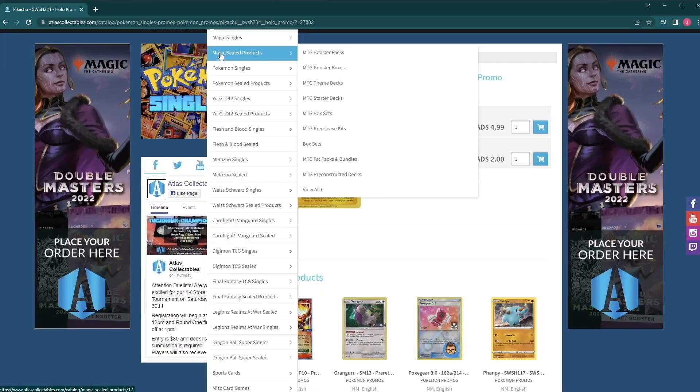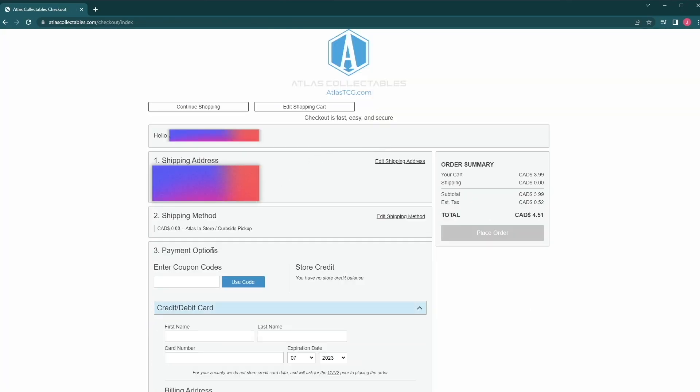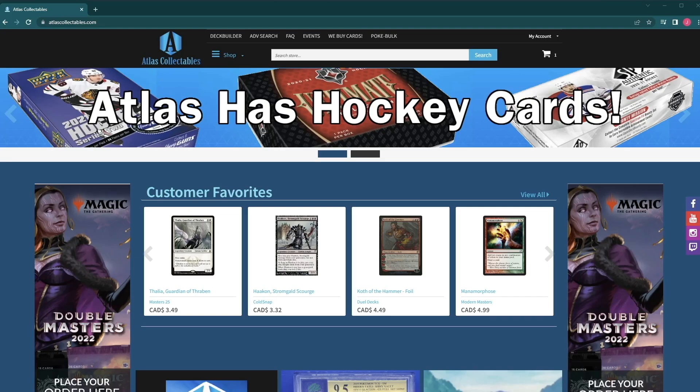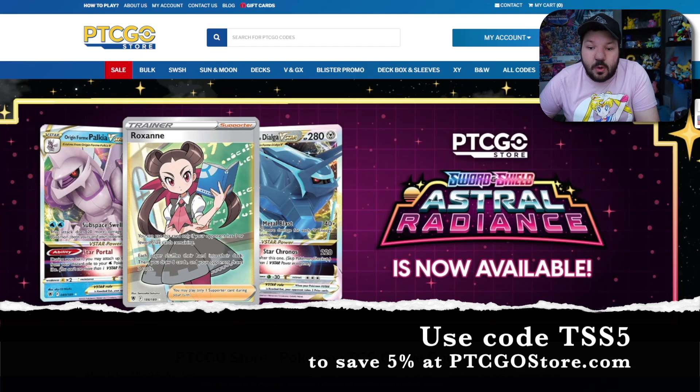The Subtle Squad is proudly sponsored by Atlas Collectibles, the best place to buy any trading card game product online. Visit atlastcg.com and at checkout use code TSS12 to save an unbeatable 12% off your entire order. Atlas Collectibles will ship your product anywhere in the world, so take advantage of that 12% savings. The Subtle Squad is also partnered with PTCGO Store for the best access to Pokémon TCG Online codes — available 24/7 with instant email delivery. Use code TSS5 to save 5%, or if you're a YouTube member or Patreon supporter, use the special code for 10% off at ptcgostore.com.